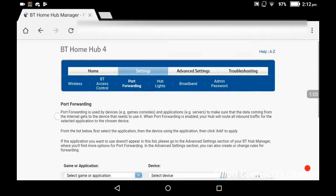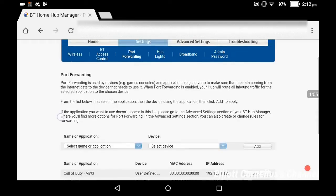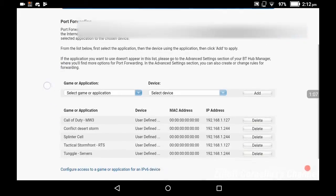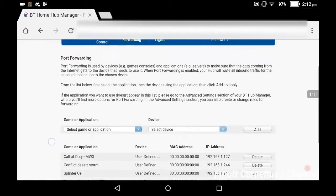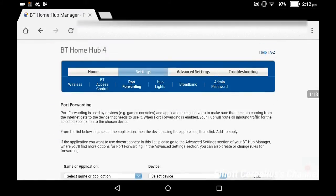I'm going to go into port forwarding. So if you have BT like me, you should go into Settings and then Port Forwarding.